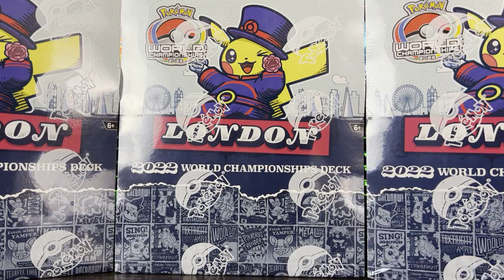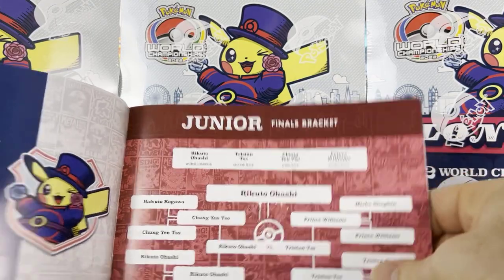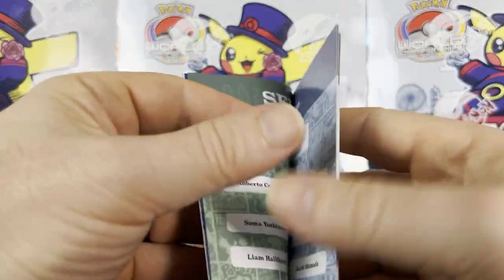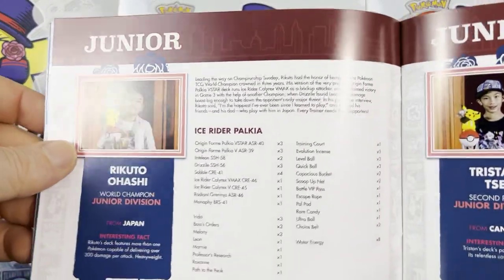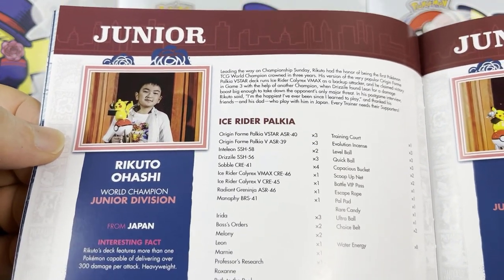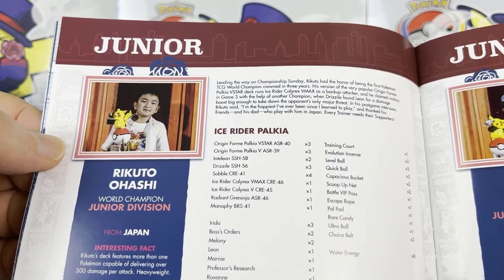Let's take a short while to look through the booklet and find him inside. This is the bracket which he won, showing all his competitors and second place and all that. There's the man himself. This is the deck content section with a little blurb about him — you can always pause and read through it. Interesting fact: Rekuto's deck features more than one Pokémon capable of delivering 300 damage per attack. Heavyweight!